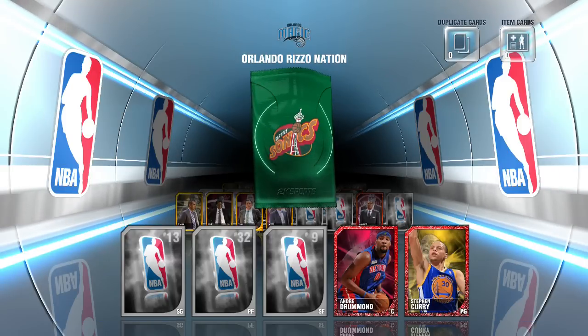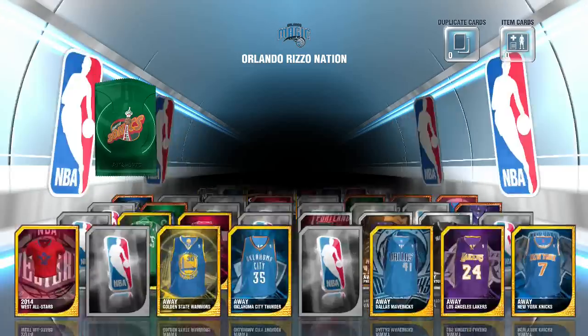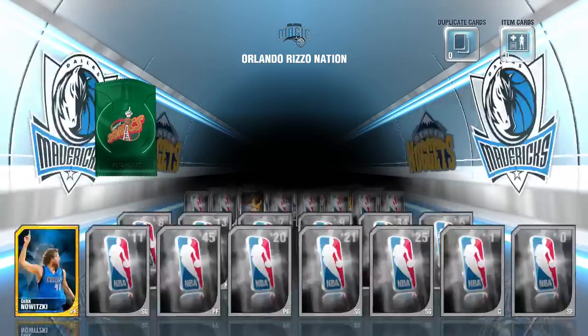There you go — as you see right here, the first pack we get is Gary Payton, and we're going to complete the Supersonics. And we're going to get Shawn Kemp — he'd be a great addition to my roster.